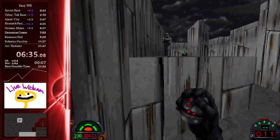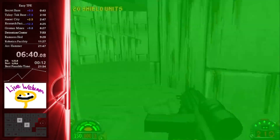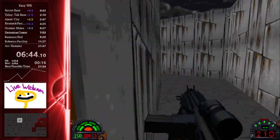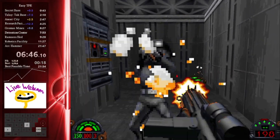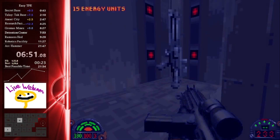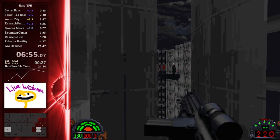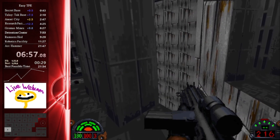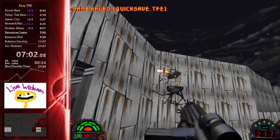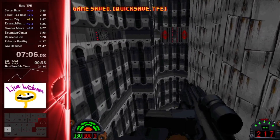That was an excellent Gromas Mines — I nailed every difficult thing on that level first try. On Detention Center, there's actually another global cycle for a part of the mission near the end, where we're going through a dev-intended sequence break to skip the entire level. I find it really fascinating that the devs added this in — kind of like Star Wars: A New Hope where they sequence break the Death Star hallways by jumping into the sewer duct.